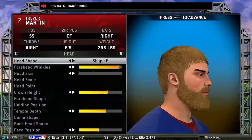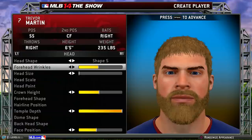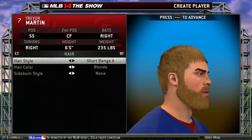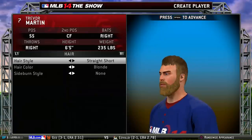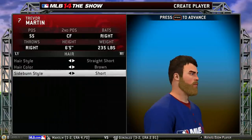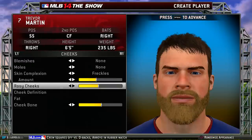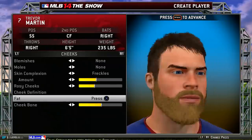Head shape — whoa, some of these are weird. Forehead wrinkles? Is this for real? Let's take those off — we're going to be young, man. Head size, let's keep that down. Enormo head. I don't want to mess with this stuff because whenever you mess with it, it just makes it weirder. What kind of 21 or 18 year old has this stuff? Just straight short hair, brown. Sideburn style — short.